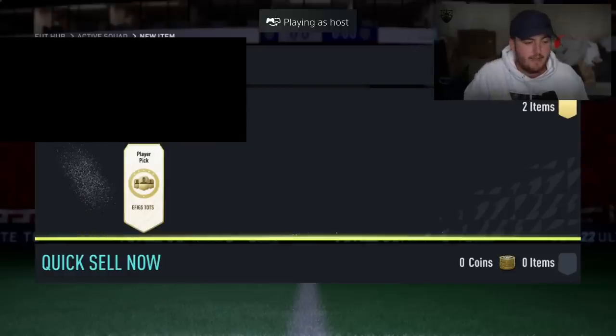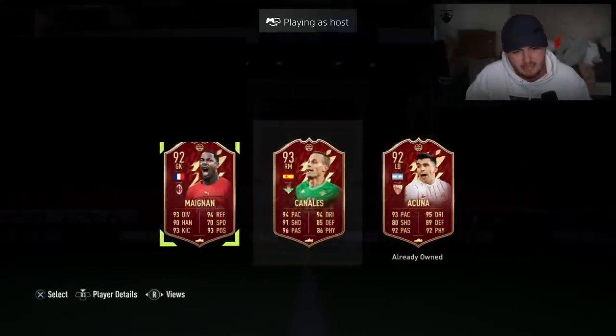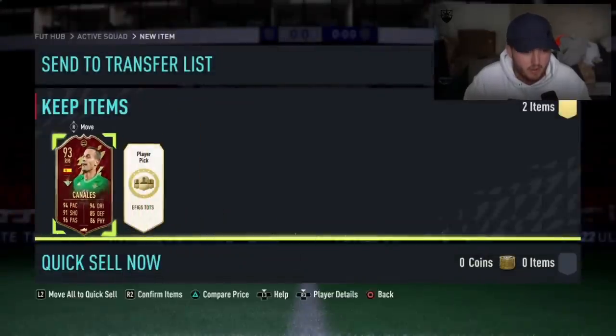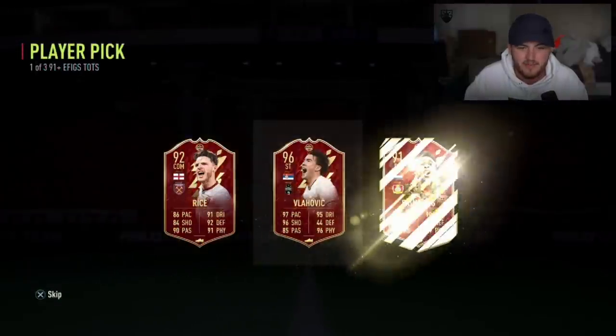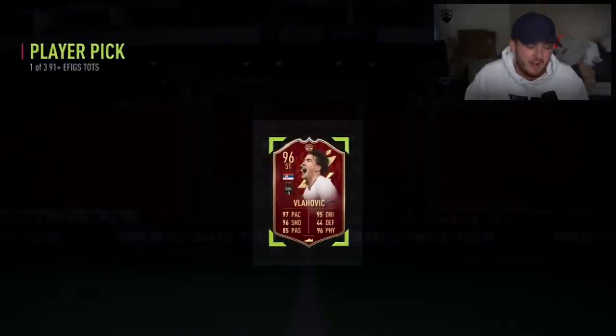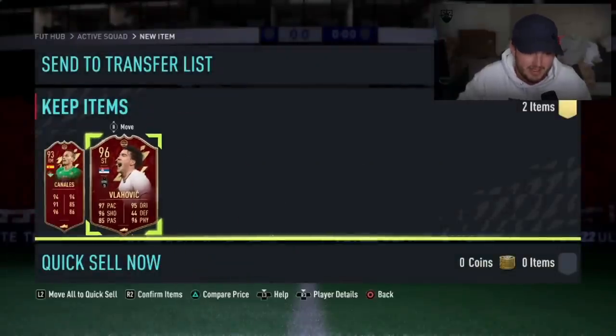Cheeky little E-Figs red picks - here we go. Rank five, pay out please. Or not - we'll take Canales for the fodder, 93 rated. Decent in game, not ideal, just not what you want. Next one - Vlahovic is not bad. 96 Vlahovic is good. At the very worst it's great fodder, but he's actually pretty good in game.